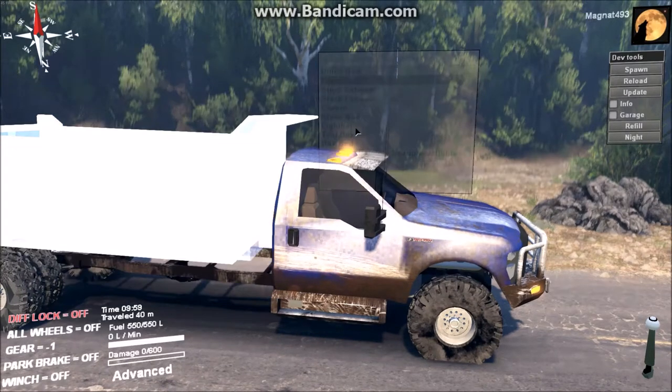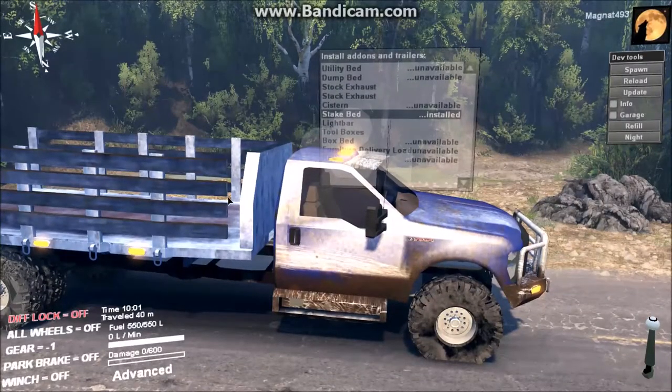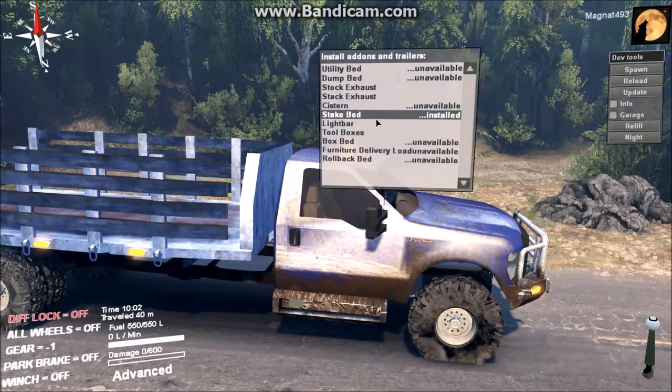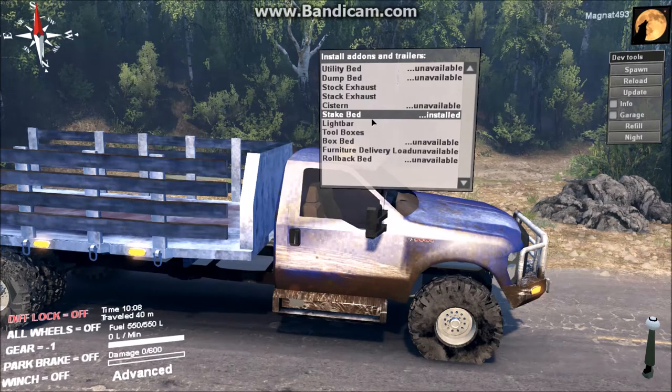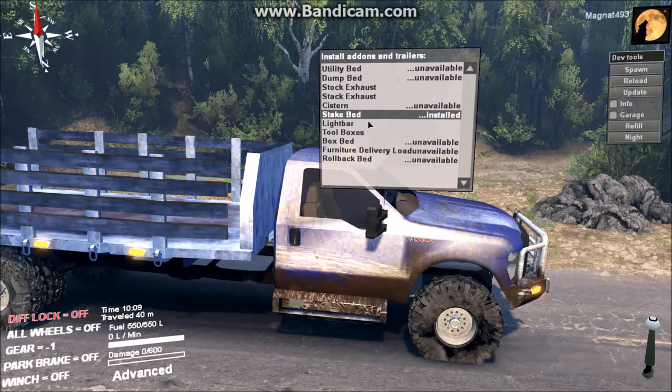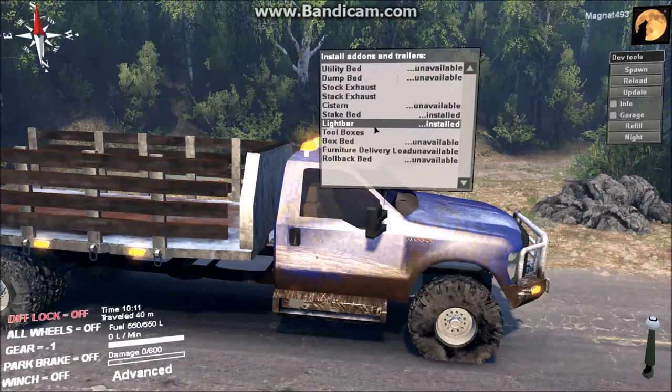You've got a stake bed which I find pretty cool — I'll just get rid of the dump bed so you can see the stake bed a bit better. It's really good for loading up logs. You will have to manually load them yourself. It also has light bars on the top which give you that flashy pattern — pretty cool.